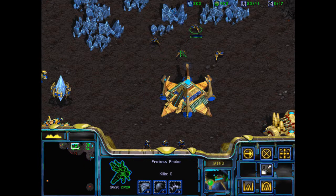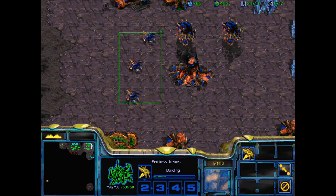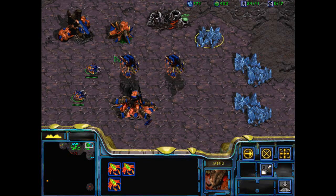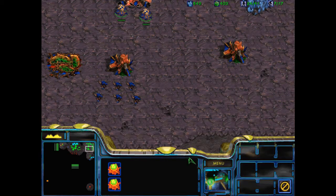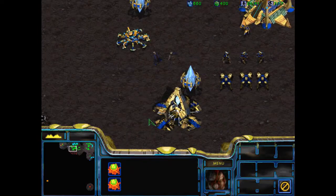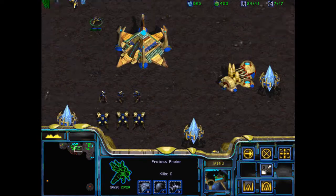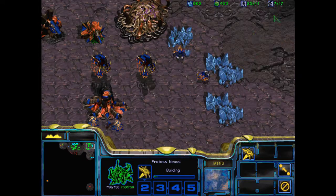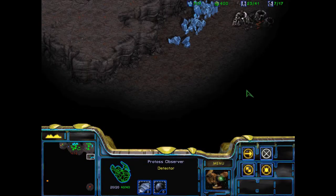I have a Zerg base — good to know. Let's sort out this Zerg base then. Drone, get there. I want you to build an extractor. So this base, as you'll notice, has no Vespene Geyser, but lots of minerals. That one has a Vespene Geyser but not many minerals, and we need to expand there quite clearly.